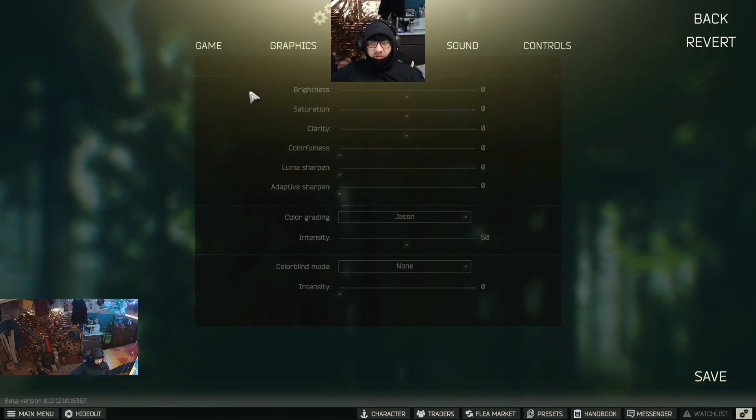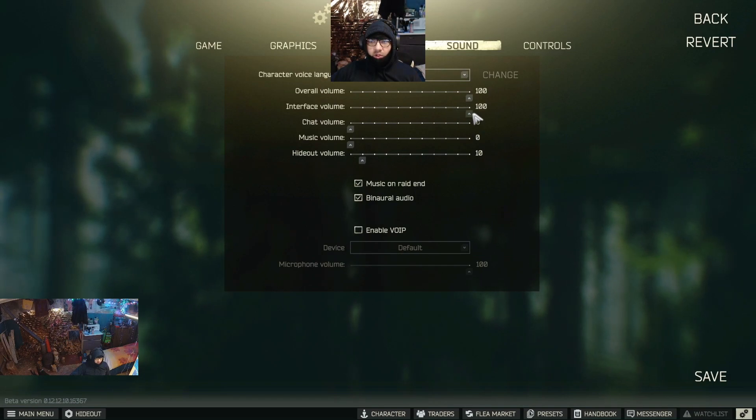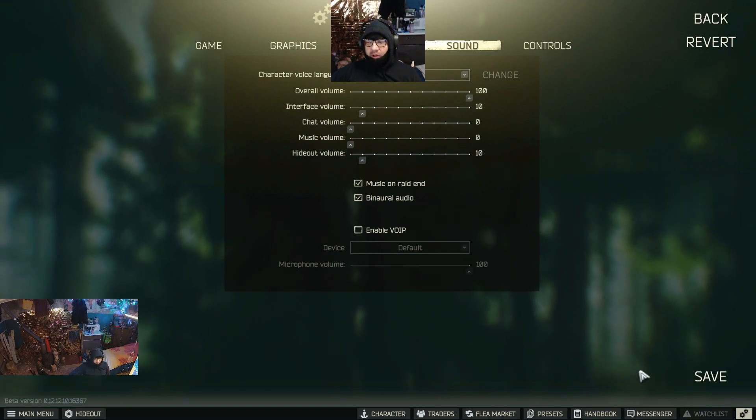I'm not using any post effects — I use Nvidia control panel color correction instead, which I cover in another video linked below. In the sound tab, I want you to change your interface volume as well as the hideout volume to 10. The hideout is very loud in the game, and the interface noise of loading ammo into magazines will distract you from hearing enemies approaching in raid.